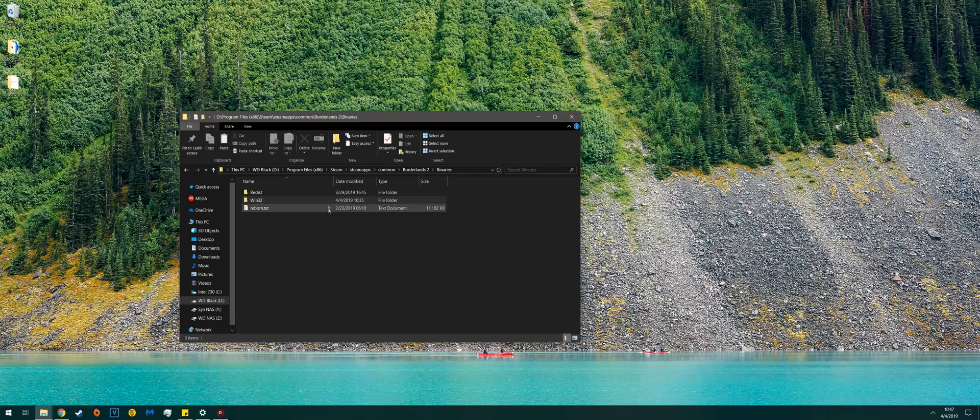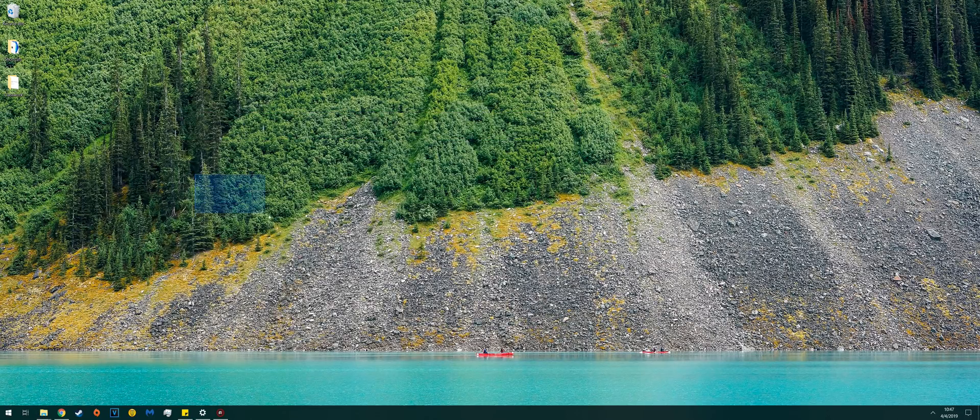Now we're back to Reborn.txt and we need to hex edit. For hex editing, you'll need a hex editor tool. I'm using Hex Edit Workshop. If you don't have it, you can download it — just Google 'Hex Edit Workshop' and it's really quick to find.